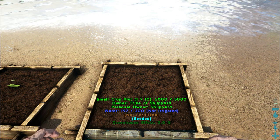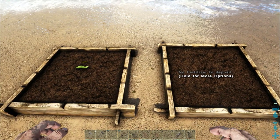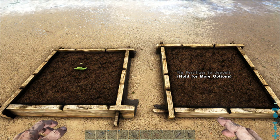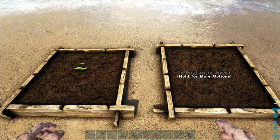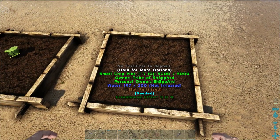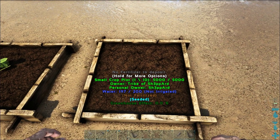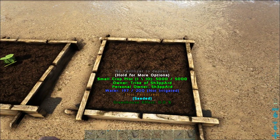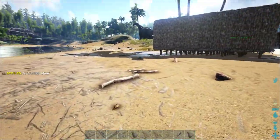Later on you can actually build compost bins where you deposit dinosaur poop and thatch. The ratio is 50 thatch to three dinosaur poops of any size, and over a pretty long period of time it will make fertilizer for you. One bag of fertilizer, if I remember correctly, is close to about 50,000 fertilizer — so one bag goes a very long way.